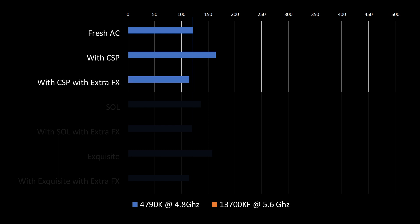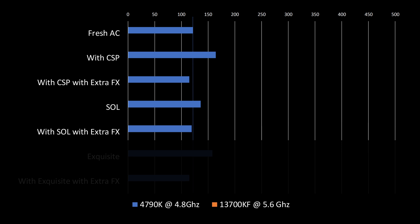Once Extra FX was activated in CSP, we saw average framerates dipping slightly below the baseline to around 115 FPS, as we expected. Next, we installed Sol and ran it on the default Post Processing Filter, which got us around 136 FPS. And then we ran it again with Sol selected as our Post Processing Filter as well as with Extra FX activated, which got us average framerates of around 119 FPS, which is within the margin of error if you compare it to a bone stock install of Assetto Corsa.